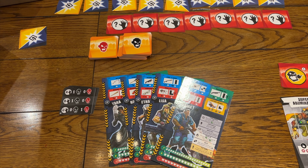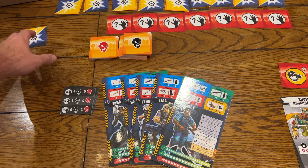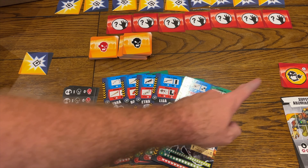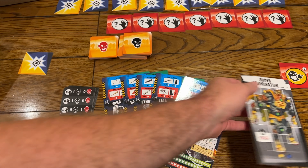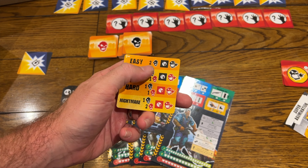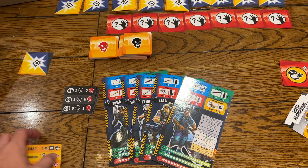This is Zombicide Gear Up set up for two players. You have these round cards laid out — there's 10 of them, you leave one out. In round one you're going to use the spawn cards, and round two you use the boss cards. You choose one of the bosses to fight; we're playing with Super Abomination. The red side is more difficult, the black side is easier. Each player will get two zombies to start with.